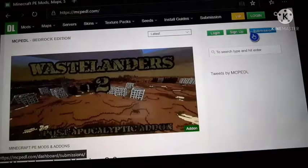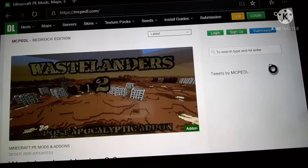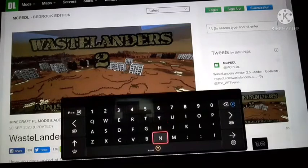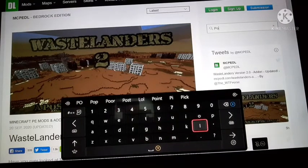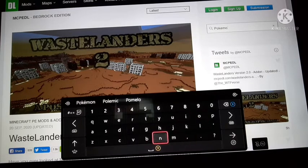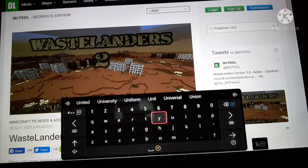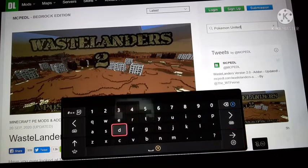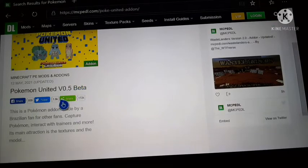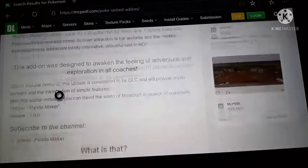It's going to be pretty laggy, but if you have good internet it won't be that much. You're just going to hit search, type, and hit enter. You're going to want to search up Pokemon United — just Pokemon, then United. Once you have searched that up, simple as, hit the first one and scroll down to the very bottom.